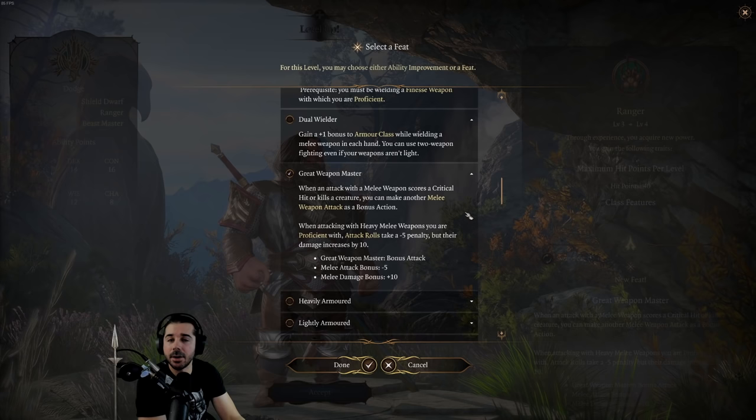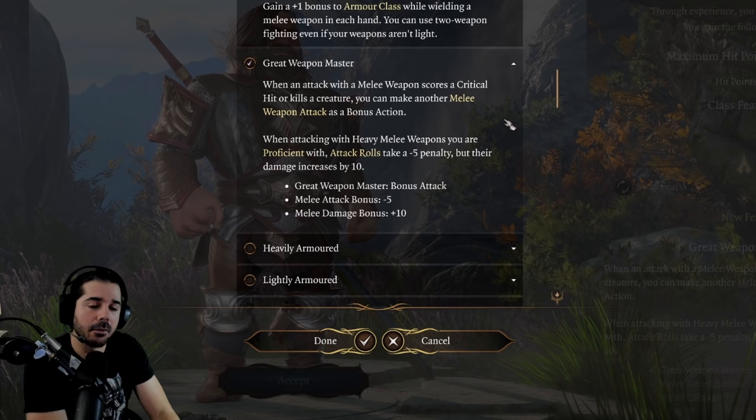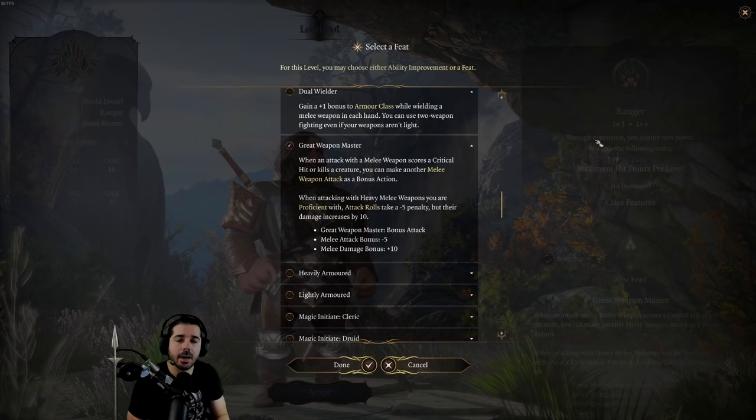Even though critical hits and killing blows are more situational and don't happen that much, they do happen sometimes. Unfortunately, this currently does not work in Early Access — in my testing, I couldn't get it to trigger. The bonus action showed, but it wouldn't let me take another hit. I also want to mention the first part of this feat, when working, benefits all melee weapons, not just heavy ones.